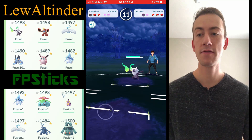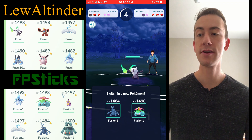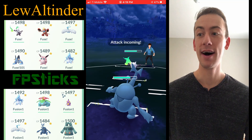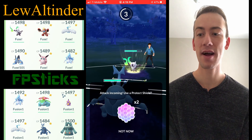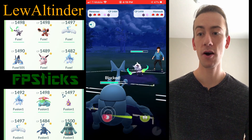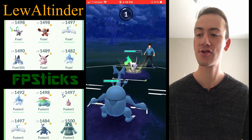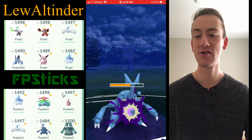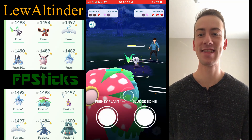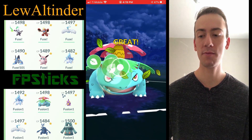Looking at my team of six versus Lew Altinder's team of six, there's one glaring weakness I have — a weakness to Alolan Marowak. That thing is going on a killing spree: it shreds my Alolan Sandslash, shreds my Venusaur, shreds my Heracross. I've got nothing in this line of three that can handle Alolan Marowak — horrible team comp on my part.